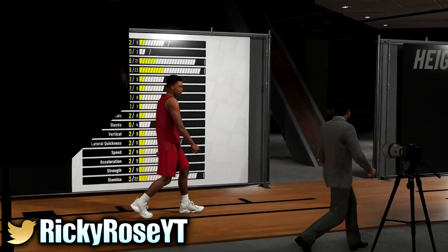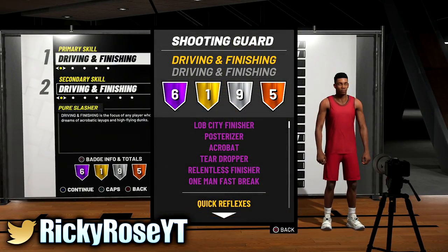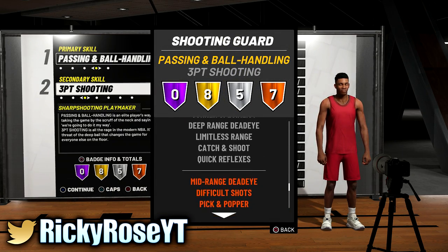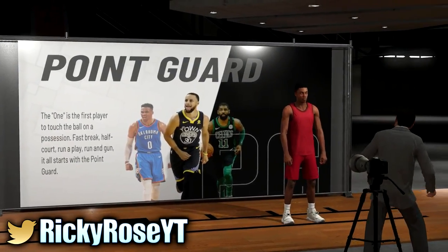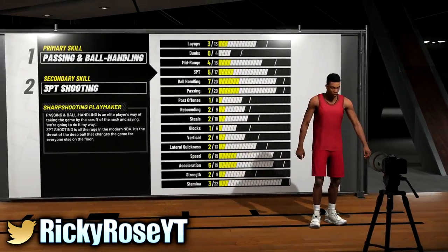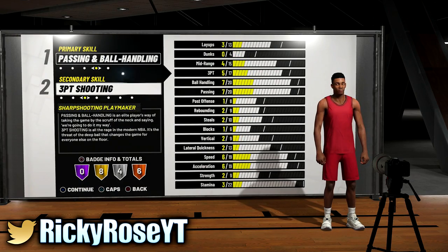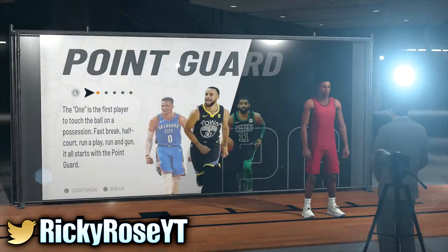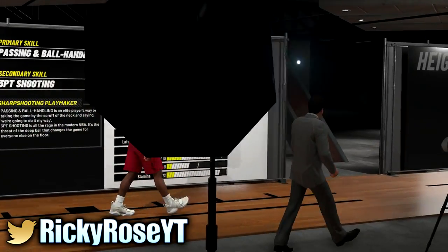It's also going to be a playmaking and three-point shooter. A lot of people ask why not a point guard — well, if you look at the badges, this shooting guard build has limitless range on silver. The point guard has it on bronze, so that's the only reason I'm saying take the shooting guard. They also have more dunking in the stats, so you can go with either build you feel comfortable with.